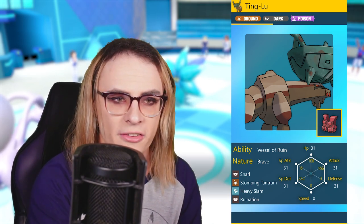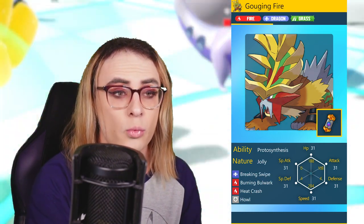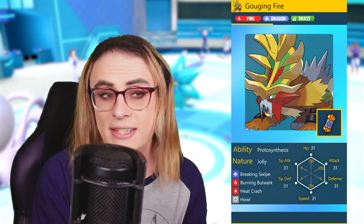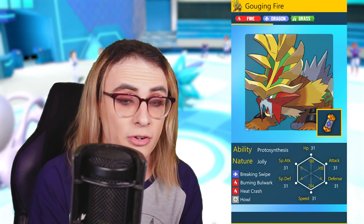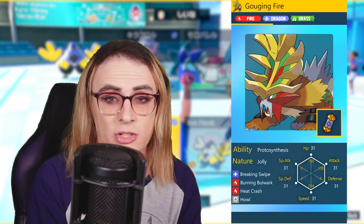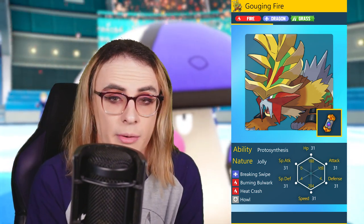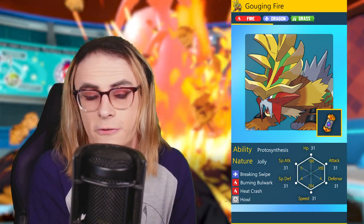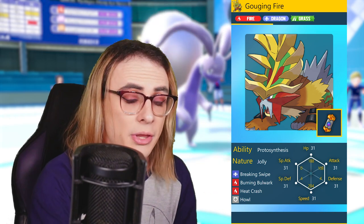Moving on, I wanted a really good wallbreaker on the team, so we have Gouging Fire — but this is actually going to be a speed-boosting Gouging Fire, because despite the Trick Room aspect, I felt like having a fast mode here would be important. With Breaking Swipe, Burning Bulwark, Heat Crash, and Howl, this is a great way to enable damage further on Pokemon like Ting-Lu, Ogrepawn Wellspring, and our final Pokemon. This also proves to be a very fast option that can creep through any relevant speed tier that's not Scarfed — with a plus Speed we're creeping things like Dragapult, Scarf Urshifu on Adamant natures, and a lot of slower Pokemon like Fluttermane without a Speed boost. With Terra Grass we can get around different powder moves, especially useful against Terra Water Amoonguss with Rocky Helmet.